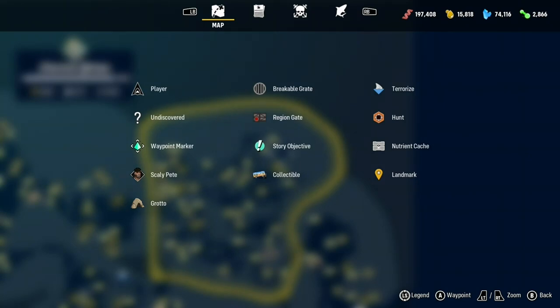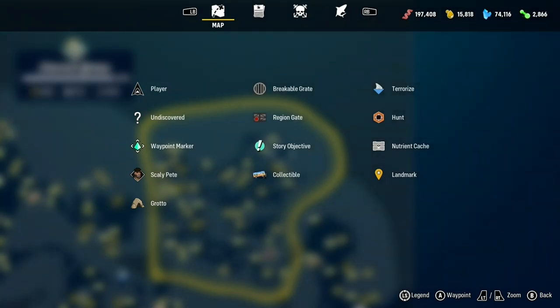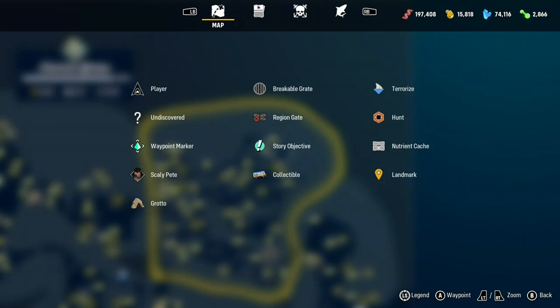There are nutrient caches. If you look on the top right you can see multiple resource figures: DNA which is the red, yellow which is something else, blue I think is minerals, and green which is genetics. These are used to buy different shark upgrades and stuff within the game.